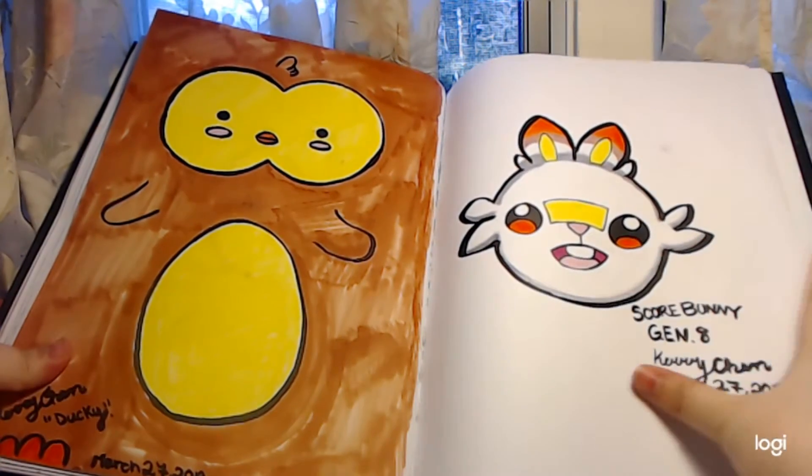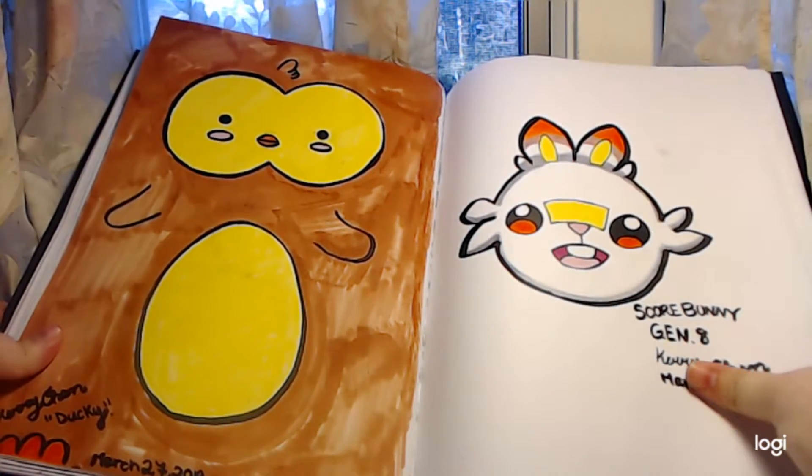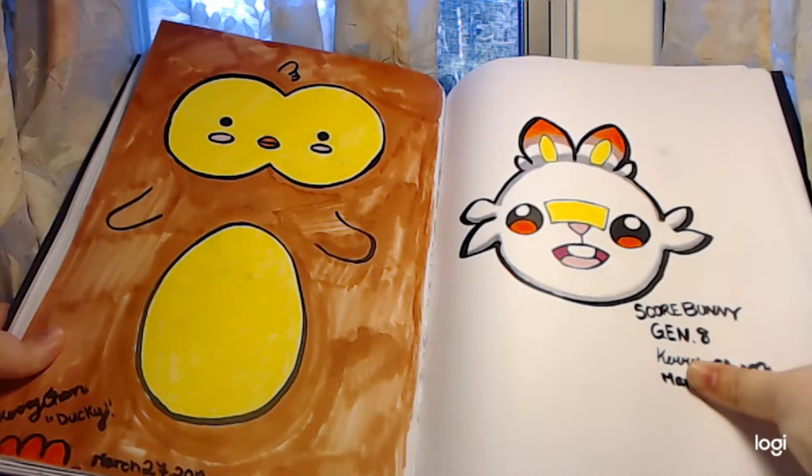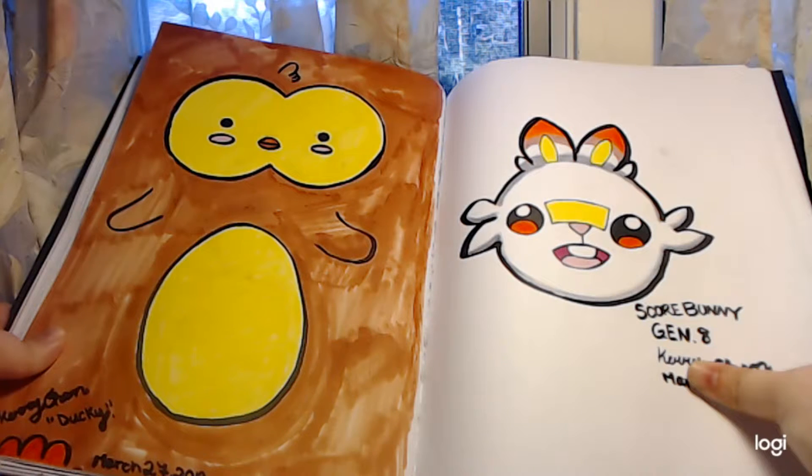Here is Ducky, another of my OCs, where I used one bowl and two bowl shapes for his face — it looks like a butt, but anyway. It really is one of my OCs and I really like Ducky.